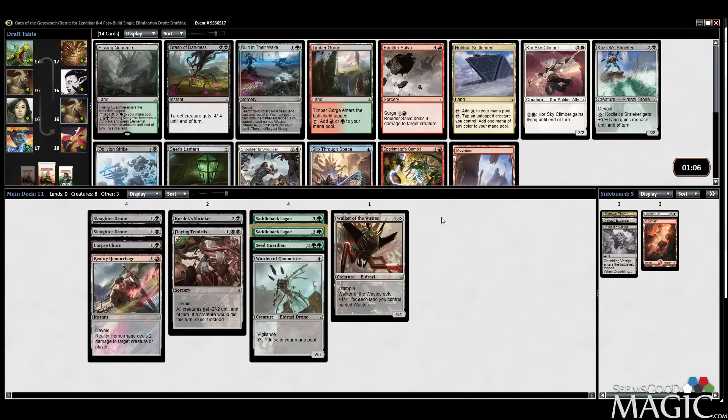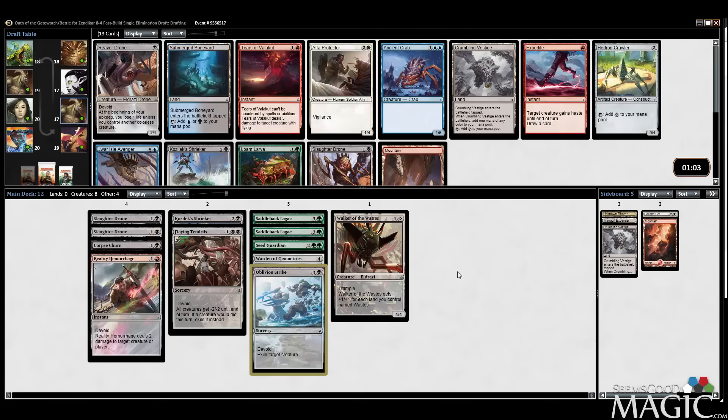Passing some black goodies here — Grasp versus Oblivion Strike, and also a Hissing Quagmire. This pack has everything we want. Grasp versus Oblivion Strike: Oblivion Strike is a catch-all, Grasp is cheaper but more color intensive. Grasp is instant speed so you can respond to a trick. They're both really good — I'm a little unsure which I like more. Considering I have no removal, I might just want something that's straight up hard removal. Going with Oblivion Strike, though I'm not exactly convinced.